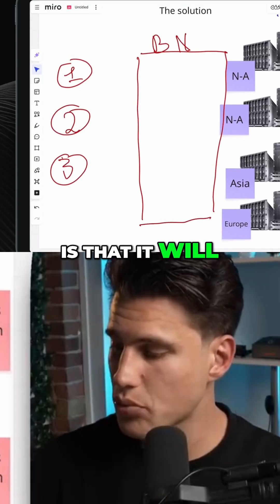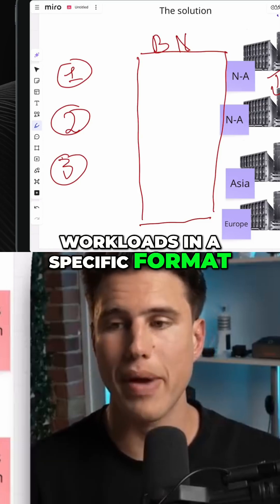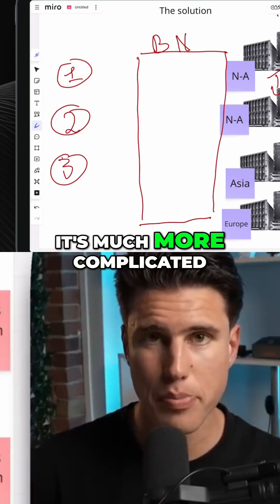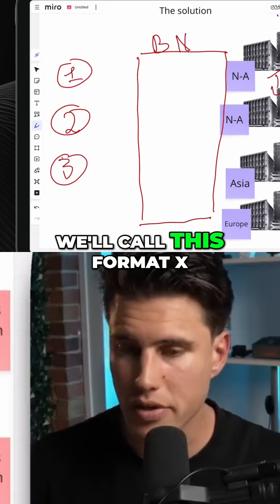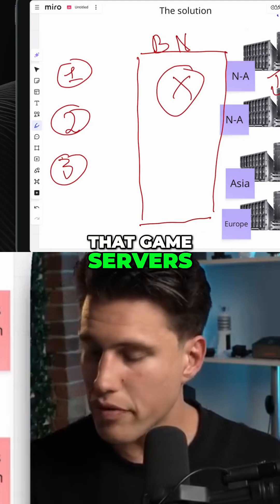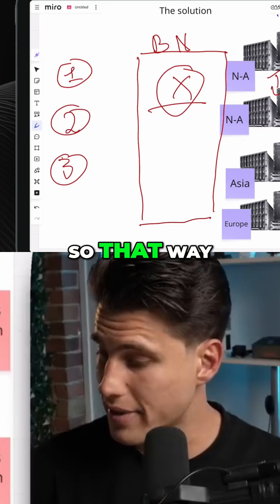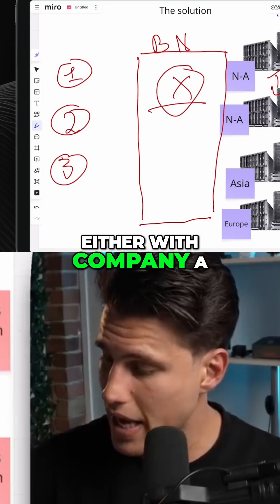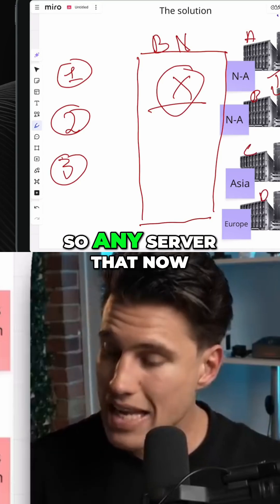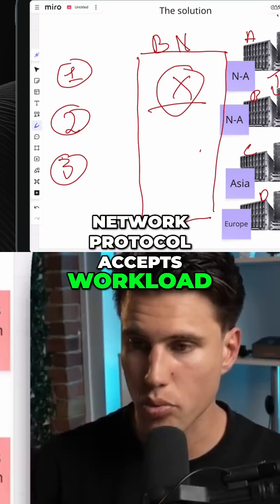What the Beamable Network will do is ask each one of these servers to accept workloads in a specific format — we'll call this format X for simplicity, though it's more complicated than that. It's going to ask that game servers agree to receive workloads in format X, so that workloads will work with Company A, Company B, Company C, or Company D — any server on the Beamable Network.